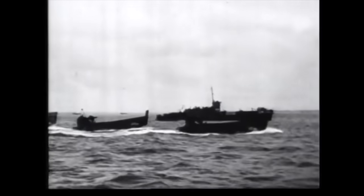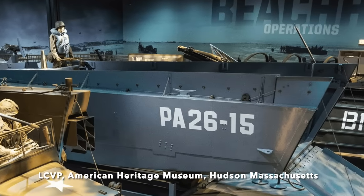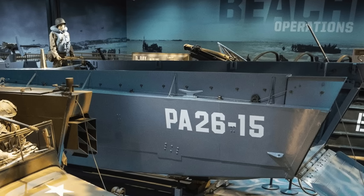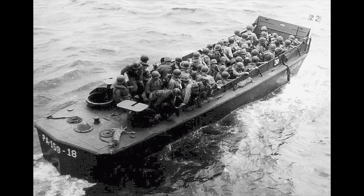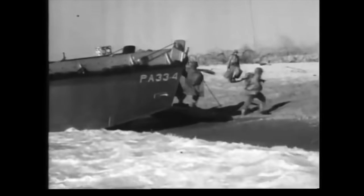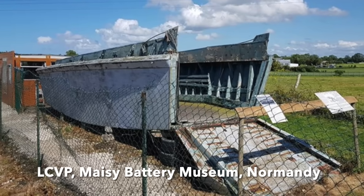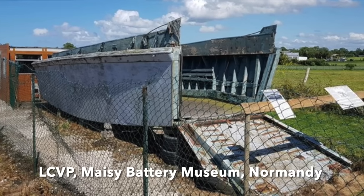For example, an LCVP, or Higgins boat from Omaha Beach, is preserved at the American Heritage Museum. The LCVP, or Landing Craft Vehicle Personnel, could carry a platoon of 36 men to the beach, and during World War II, 23,358 were built. Just 36 feet long, they had a maximum speed of 12 knots, and were crewed by four naval personnel. The men boarded via a cargo net slung over the side of a troop ship out at sea, and exited via the boat's lowered bow ramp. Although several survive, actual D-Day-used examples are extremely rare. One is currently being restored at Battery Maisy in Grand Campe, Normandy, which was found on a local farm in 2008.